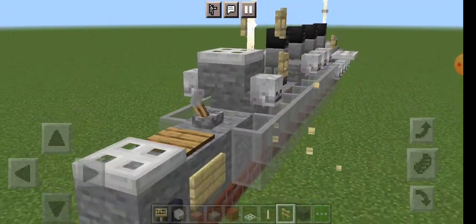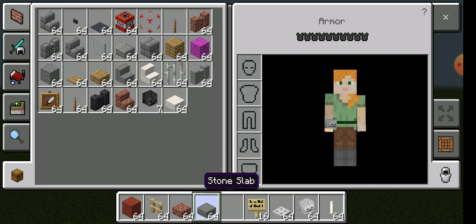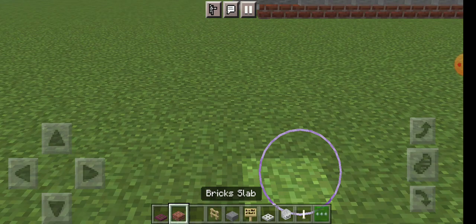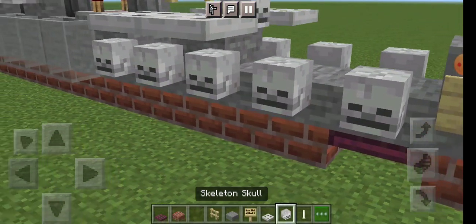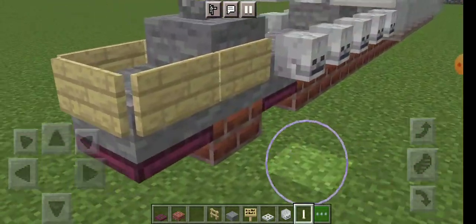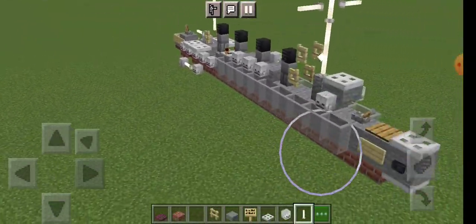But anyway, without further ado let's just kind of get into this. And because of her size we can just literally get right into it. She has a fairly little draft, and because of that and her beam I didn't really add the propellers — if you would like, they're just simple ones, but it would kind of look weird.